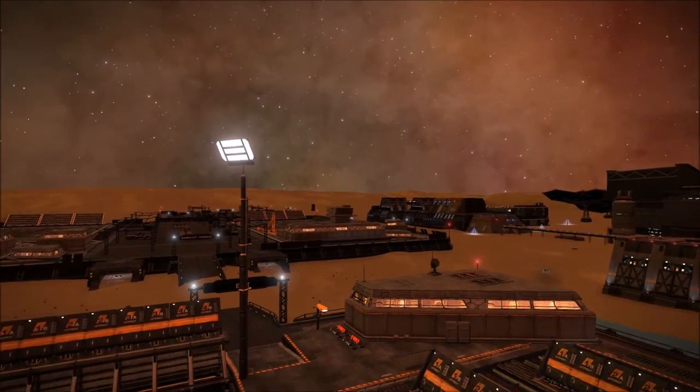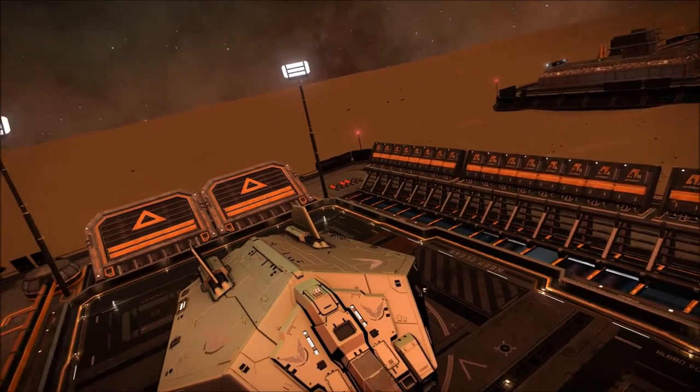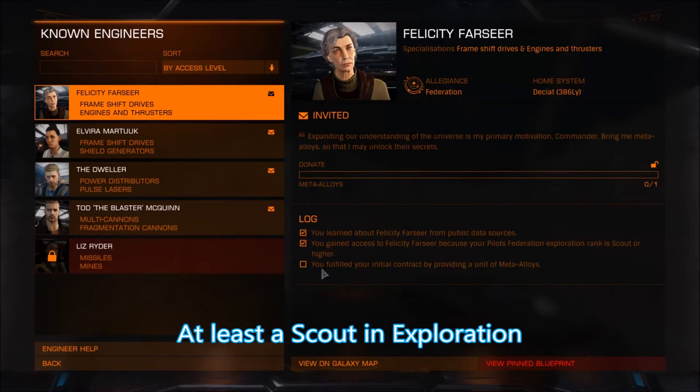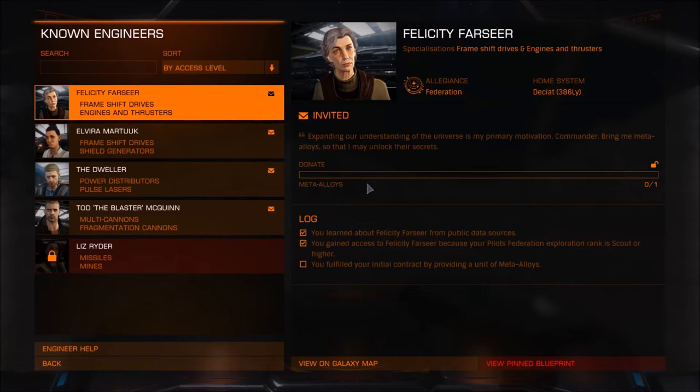The first step in the process is to meet the invitation requirements for the engineer called Felicity Farseer. The key requirements are to be at least a Scout in exploration and to donate one unit of meta-alloy. There are two places that you can get meta-alloy.